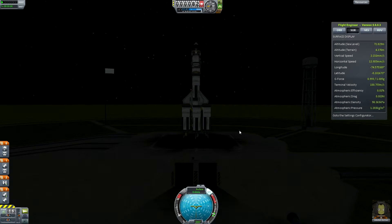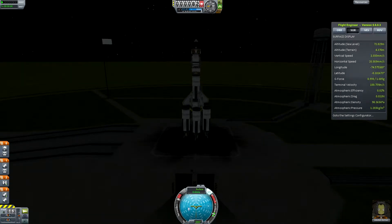Engage SAS and let's ascend. We're going to move across the 90-degree heading so we get the rotation of Kerbin aiding us — that shaves off a little bit of delta-V. We're going to be executing a gravity turn at about 8 or 9 kilometres, and we're going to try and make this ascent as efficient as possible.